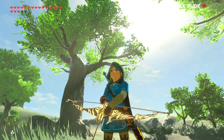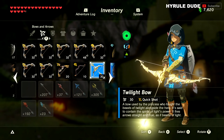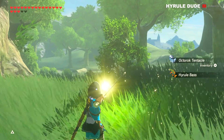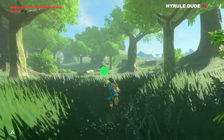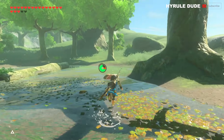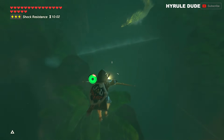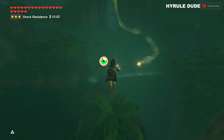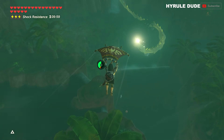This bow has an attack power of 30, a durability of 100, and a range of 8,000. Watch me hunt this large deer from a very far distance, and I took him down with just one light arrow. The bow comes with roughly 50 light arrows automatically, so you can take advantage of that to farm dragon horns without using your regular arrow inventory.